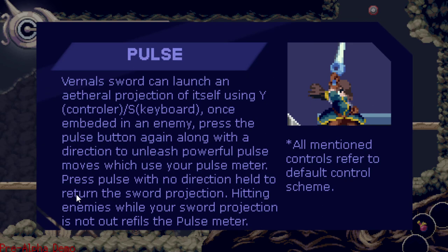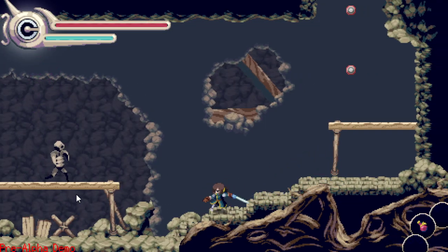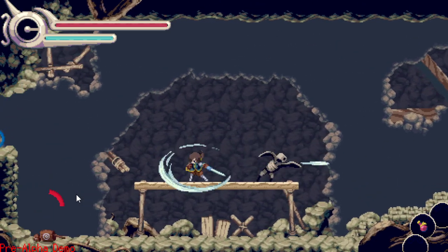Do we get a boss fight before the game ends? Vernal's sword can launch a projection of itself using Y on controller or a keyboard button — hold the button along with a direction to unleash a powerful pulse move, which uses your pulse meter. I don't think I ever used the spell — that's what that does. Oh, and my headset's battery is dying. That's pretty cool though.